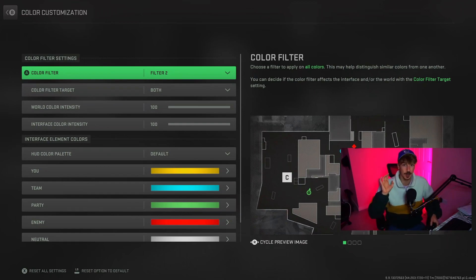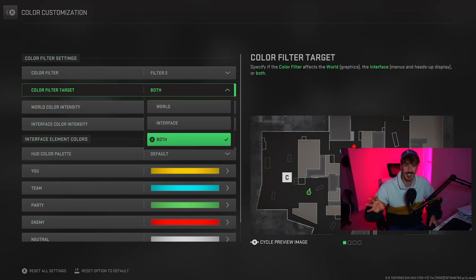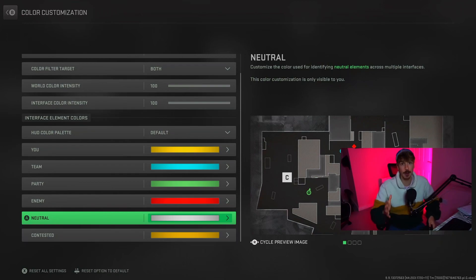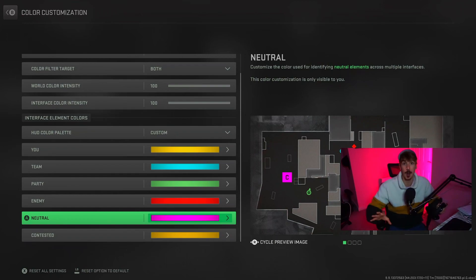Finally, we're talking about color customization, and you're not going to believe how useful these settings are. First, to get your game looking prettier, put this on Filter 2, put the intensities all the way up to 100, and put the target on Both. But the most important setting here is the Interface Element Colors — go down to Neutral. In Warzone 2, when your teammates ping somewhere, it's kind of hard to see because the default color is white. But you can actually change it to anything you want. Maybe pink would be nice — much easier to see on the map and everyone's clear on what's going on. A lot of these settings are super subtle but also super useful, and I hope they've helped you out.